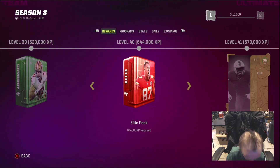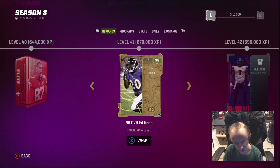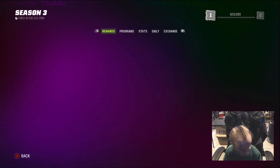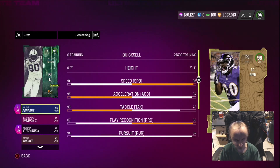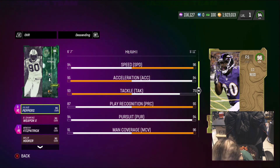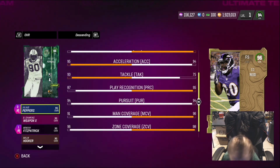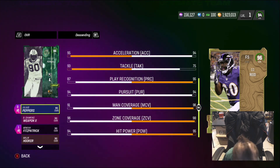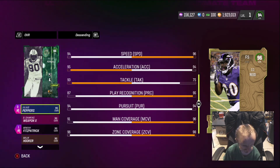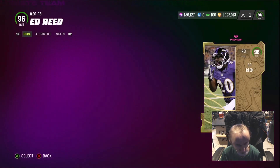So far at level 41 we get a 96 overall Ed Reed. Can we review his stats? He looks pretty good — Film Study ability, 96 speed, 24 acceleration, 75 tackle, 85 play recognition, 94 pursuit, 96 man coverage, 95 end zone, 95 hit power. He looks pretty good, but that tackle stat is kind of disrespectful.